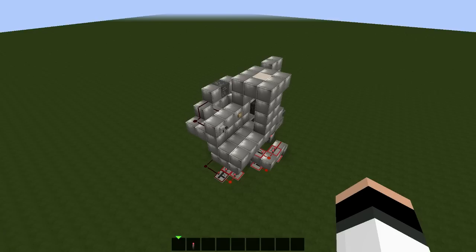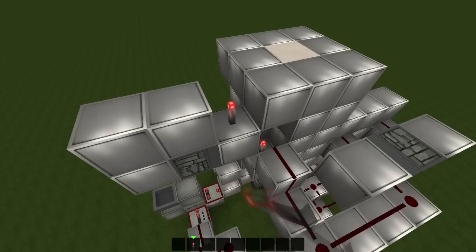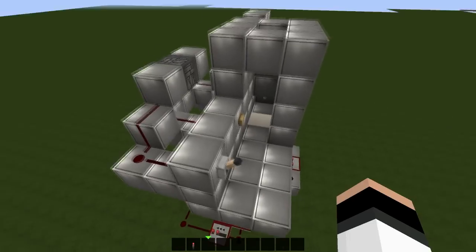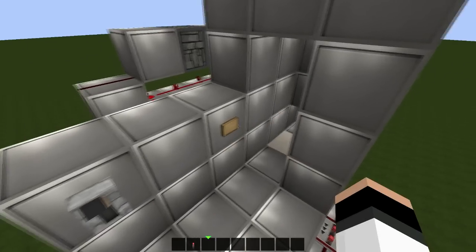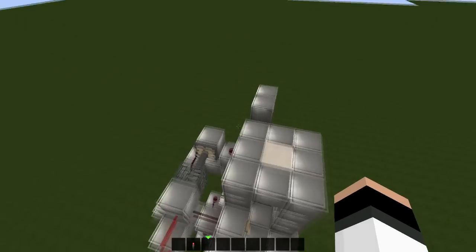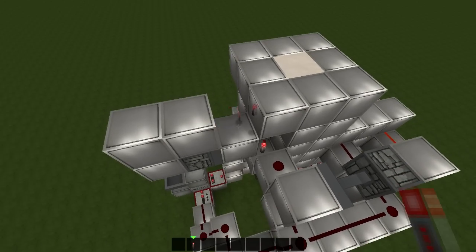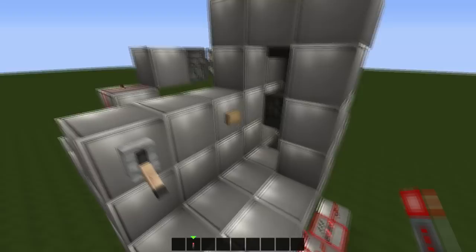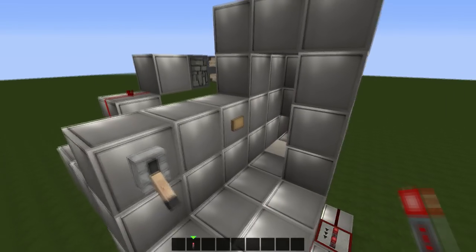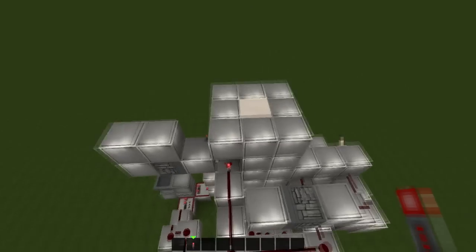This is the redstone system I'm using for the base. Let's take a closer look so it will be easier to understand the system. Let me just open and close it. Here you can see how we turn off the entrance — a piston blocks the connection between the lock and the main system. Another great thing is that even if it's turned off we can use it from inside. Let's turn it on and we are able to open it from outside again.